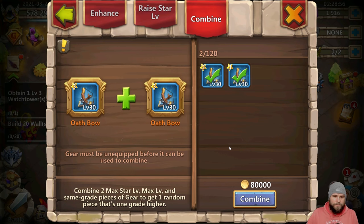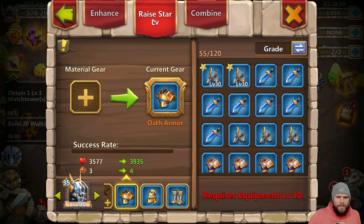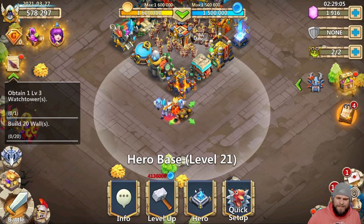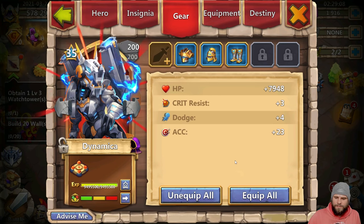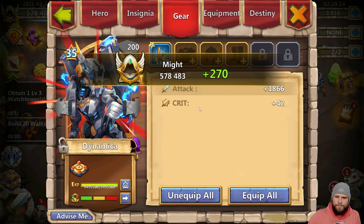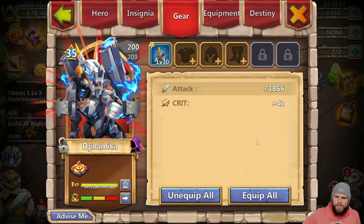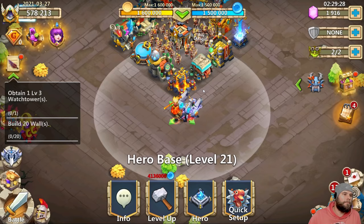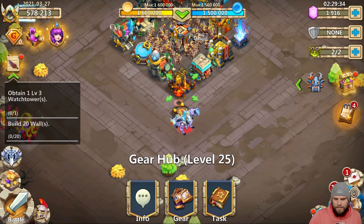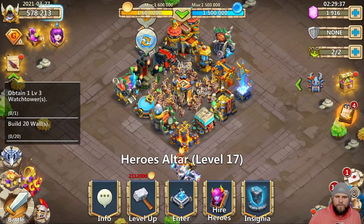We've got maxed out bows which we are then going to set aside. I'm not gonna test it because you can't really test this equipped — okay, unequipped. This bow alone gives you an additional 1,866 attack and then an additional 42 crit. Unequipped, we are back on my man 2021_327's account — the stranger's account I did yesterday with no buildings.